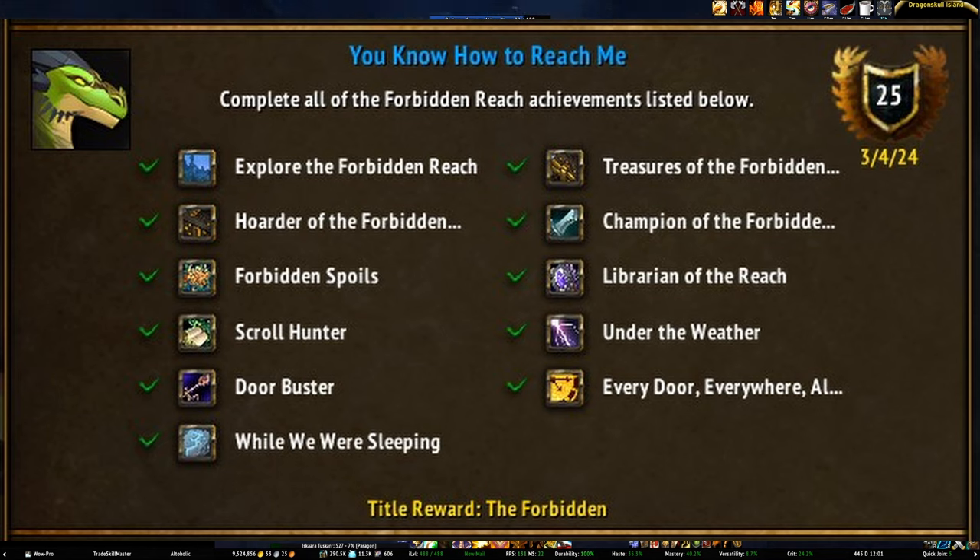Under the Weather requires that you do one of each of the Froststone Vault event bosses — this event spawns every two hours on the top of the hour but has a random rotation, so it can be a little annoying to get all four. Every Door Everywhere at Once requires that you open every door in a Zskera Vault run — you're going to need 28 to 29 keys for a full run. Keys drop from everything in the Reach and you can also buy them from any of the envoys in the main hub for 50 Dragon Isles supplies. Door Buster requires that you open 150 Zoars — this will require six weeks to finish due to the Vault's weekly lockout.